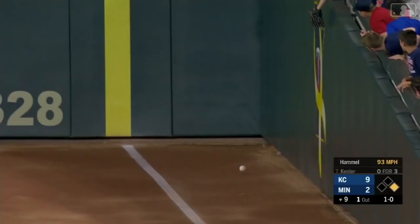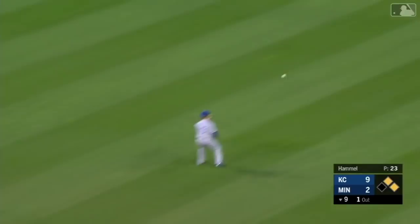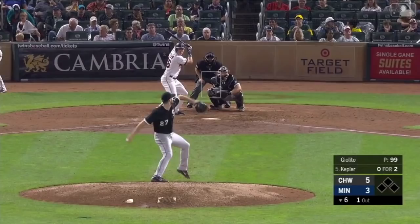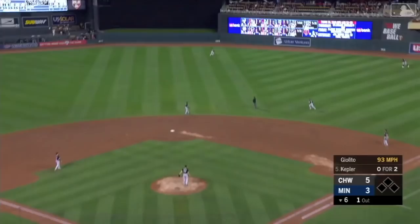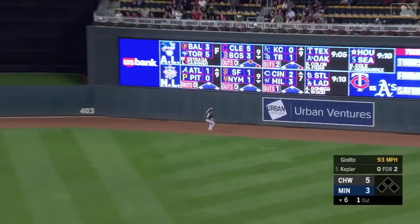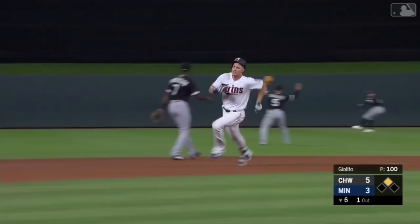Polanco around third, he comes home. Kepler headed to third safely. This one will stay fair, headed to the gap — Angle won't get there and it's hard off the wall. Kepler will run around second on his way to third — he's got a triple.